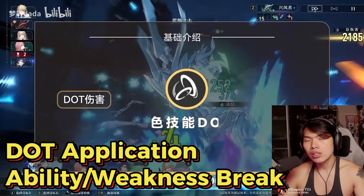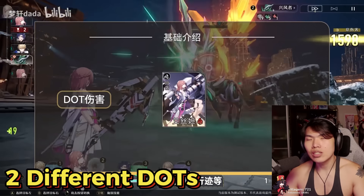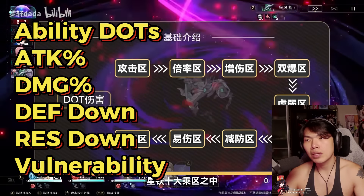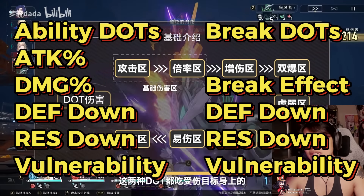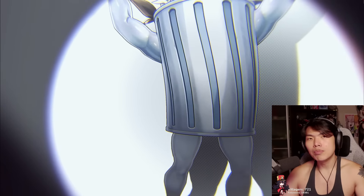Note that the weakness broken DOT as well as the character's DOT applied by their abilities are two completely separate DOT multipliers. But all of these DOT sources are affected by your attack percentage, damage percentage, and the rest of the debuffs such as res penetration, defense down, and vulnerability debuff. Note that DOTs are not affected by your crit rate or crit damage for now, unless Hoyoverse somehow makes DOT crit in the future.